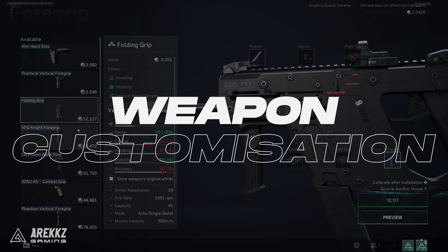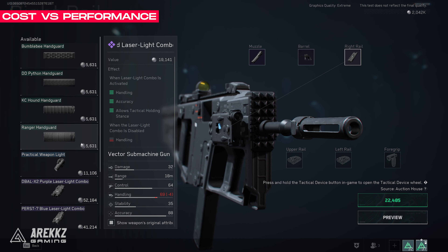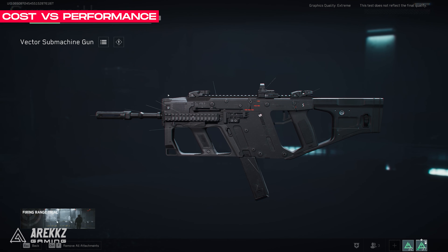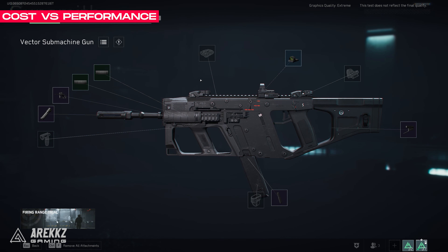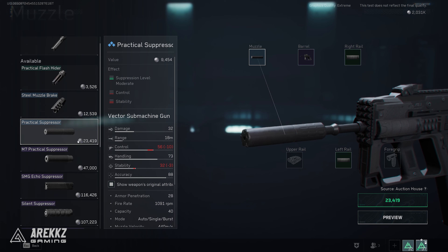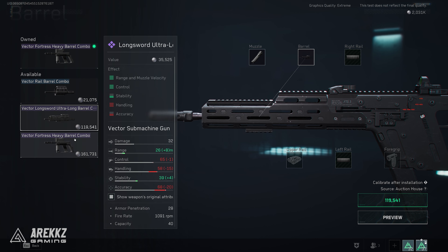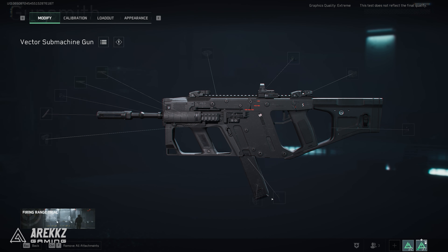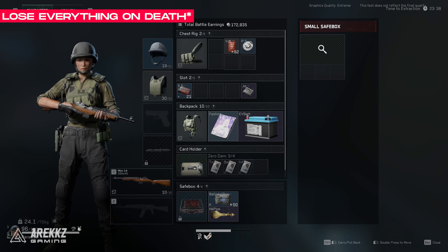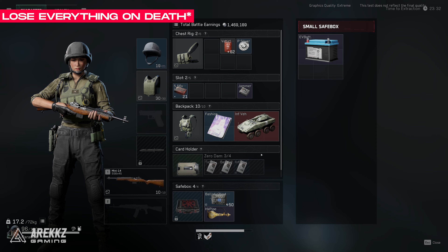To touch on weapon customisation in the extraction mode, it's super engaging to play around with. The best attachments are of course very expensive, while lower or mid tier attachments are dramatically less, but with slightly lower stats. This means creating a budget or mid-tier loadout is significantly cheaper than going all out. But remember, if you die you lose all of it anyway — except for items in your lockbox, which has different rarities that increase its size, although how these different lockboxes were unlocked wasn't available to us in the alpha.